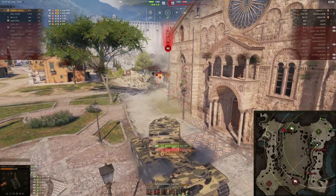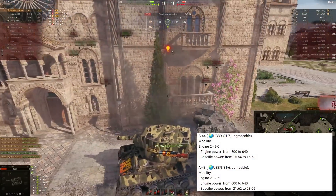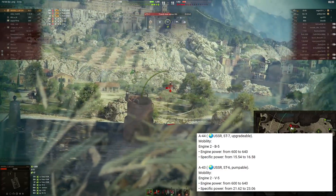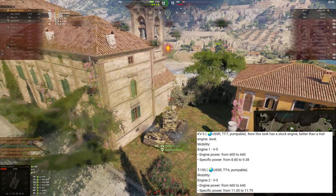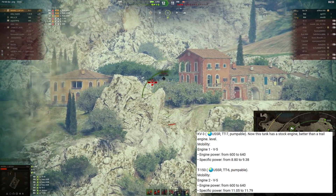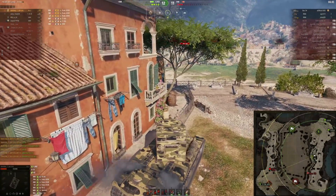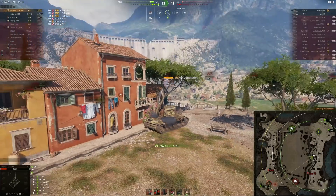The A44 and A43 are going to get the same upgrade — tier 6 and tier 7 medium tanks. The A44, the back-turreted medium tank, is going to receive an engine upgrade for extra horsepower, which is going to make the power-to-weight ratio better — acceleration, turning, all those things. Same treatment goes to the KV-3 and the T-150, from 600 to 640 horsepower. Engine upgrades on a heavy tank are always very much needed, especially if the engine power is the same as on a medium tank.